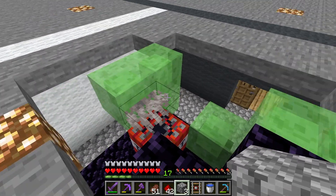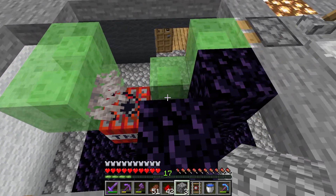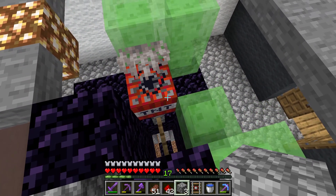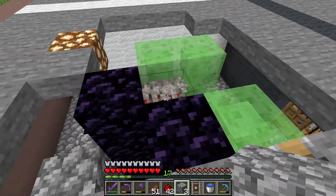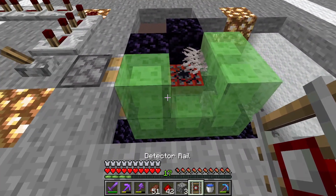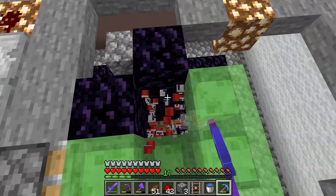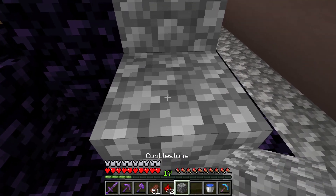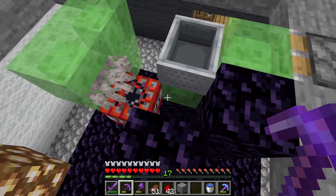It only takes six slime blocks, which isn't a lot if you have a good source of slime. Everything should be in the same spot — I don't think anything moved. Let's go and arm this. Now it's going to grab the TNT and bring it back. I have a bucket of water. I forgot to put the detector rail back. Let me break this and grab the TNT back. Now I've got to reassemble this — and now this should work. I've got the detector rail put down and everything is in its spot.